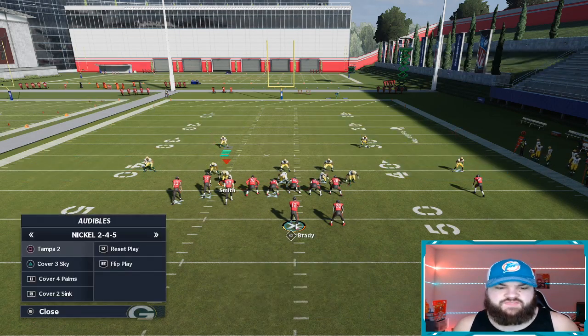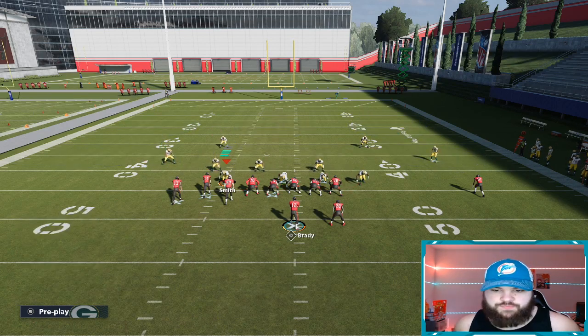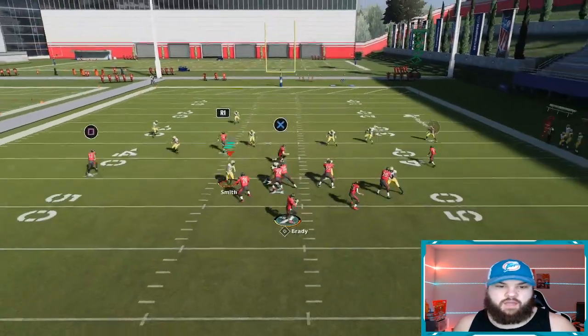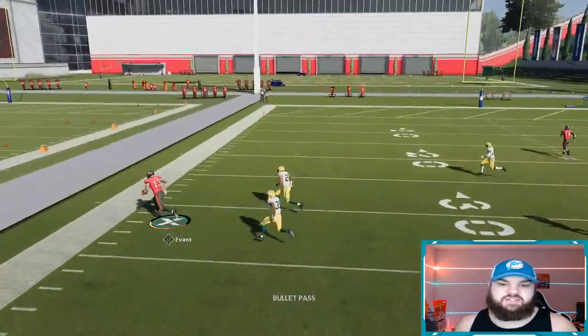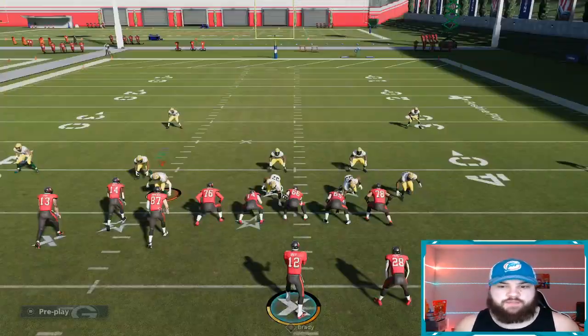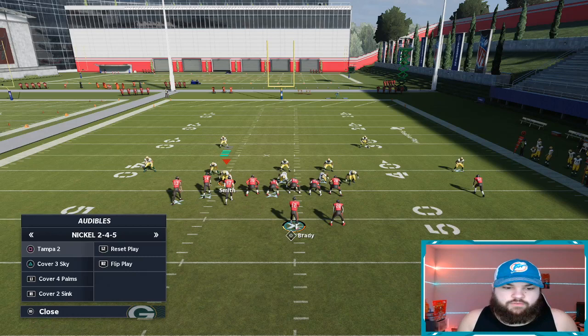We're actually going to save Tampa 2 for last. Right here we're going to go up against Cover 3 first. Same play design — we're going to motion Mike Evans out, snap the ball, and then we can just pretty much throw that pass and lead it outside. Very easy. Base Cover 3 — basically it'll work every time.